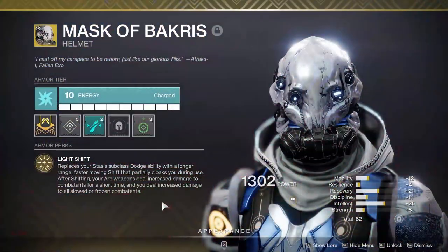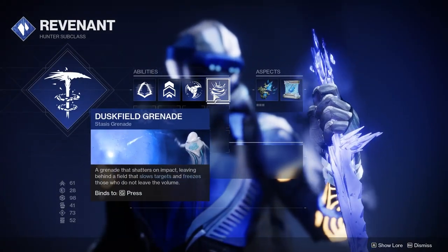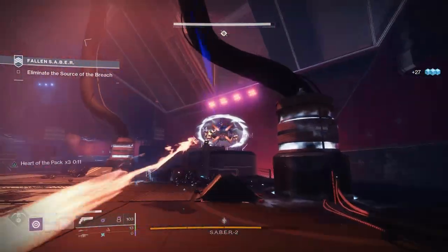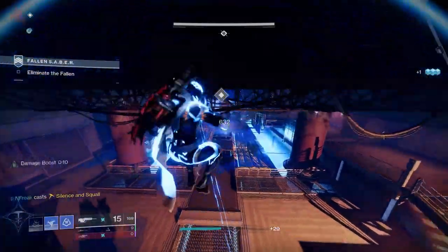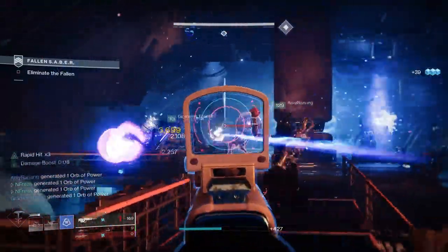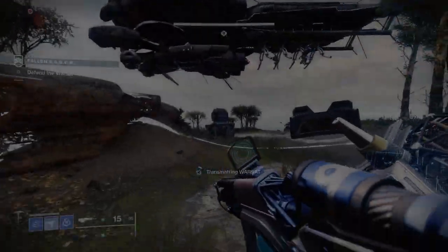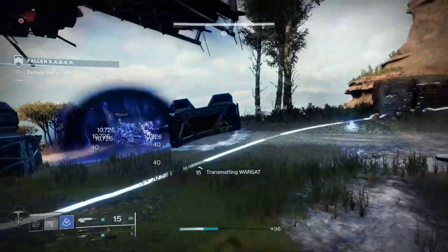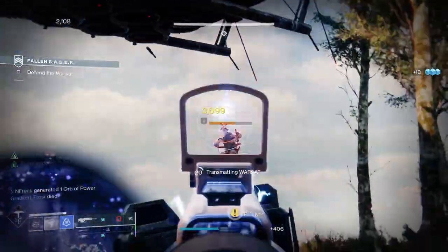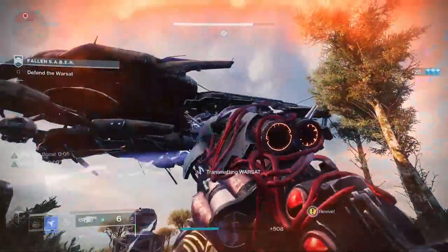Revenant Hunters should stick to Mask of Bakris and run at least one Arc weapon to cover Arc shields. With Lightshift active on your dodge, you gain 10% damage against slowed and frozen targets plus an additional 10% Arc damage buff — those stack. Glacial Grenades can shut down champions; it's a bit buggy but if they're stuck in the grenade they'll keep getting stunned. Silence and Squall is great for area denial and clearing rooms. Your role as Revenant is to keep enemies slowed, deal heavy damage, and clear rooms.